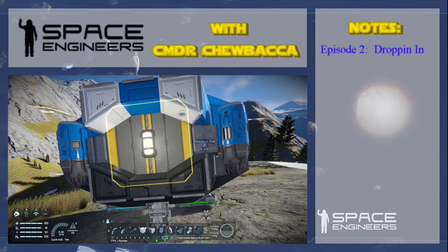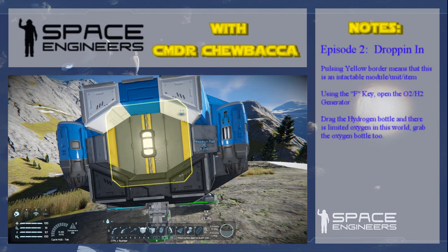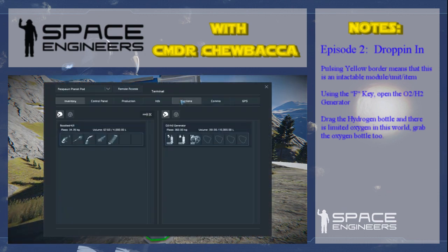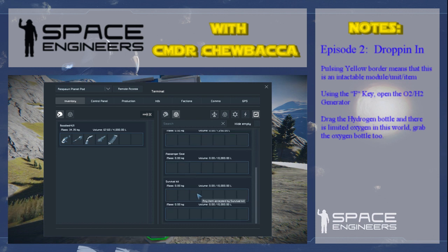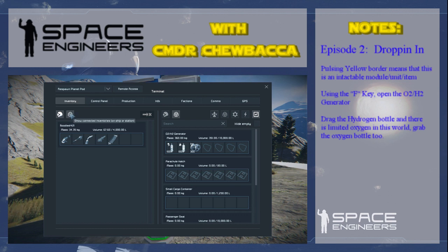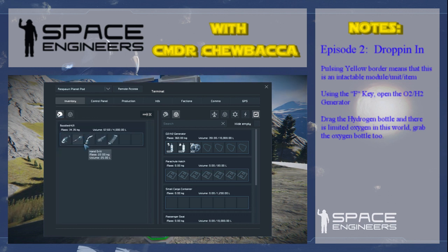We have this device here. If you see the yellow square, that means interaction is available — hit F for Fred. We can see that this here is an O2/H2 generator. If you look up here, you can see a picture of a cube and your helmet. The cube is showing inventories on the space station or the ship — all the different components it has. On this side, you can see it's just a person icon, so if I carry stuff it'll be on my person.